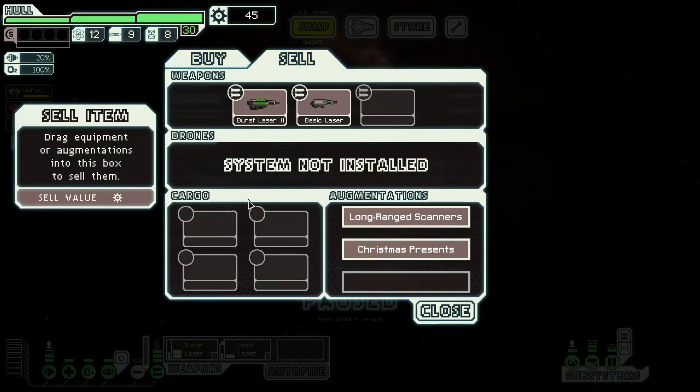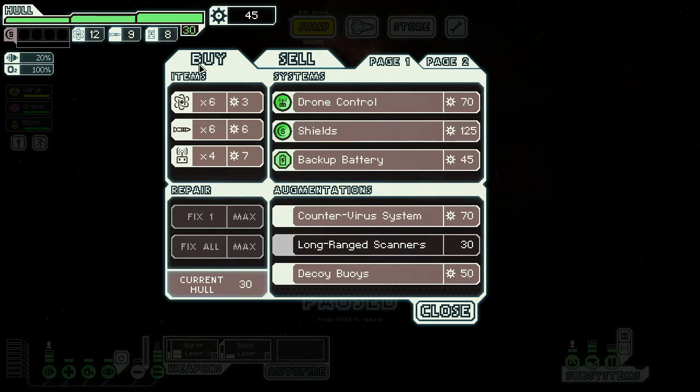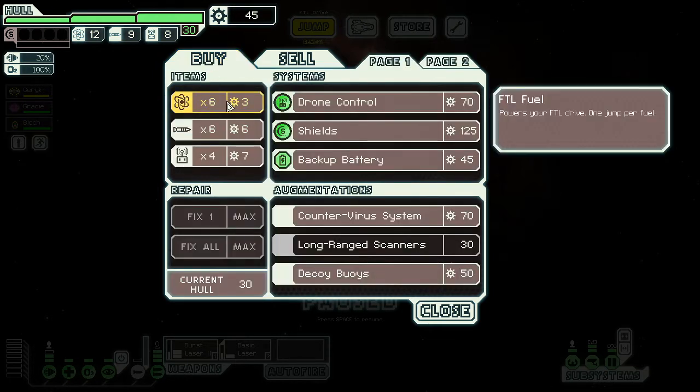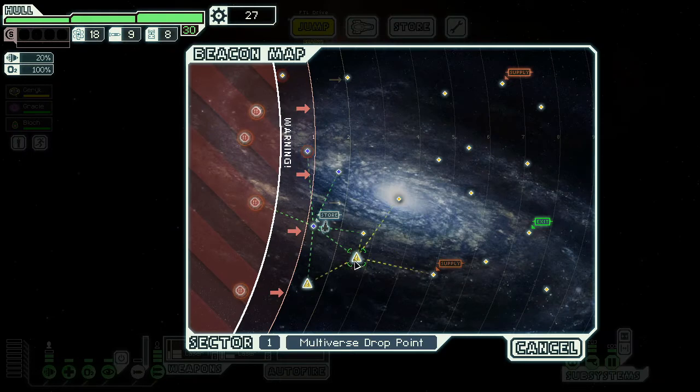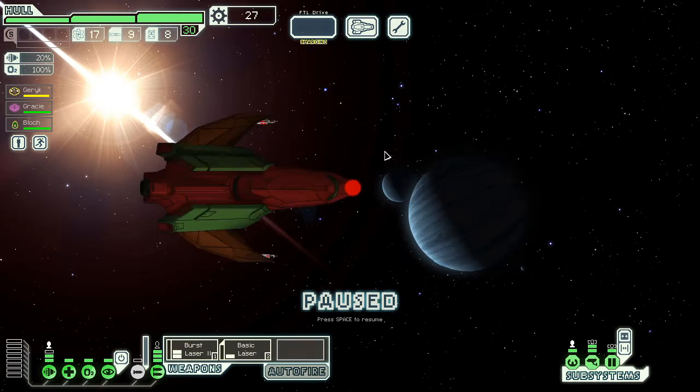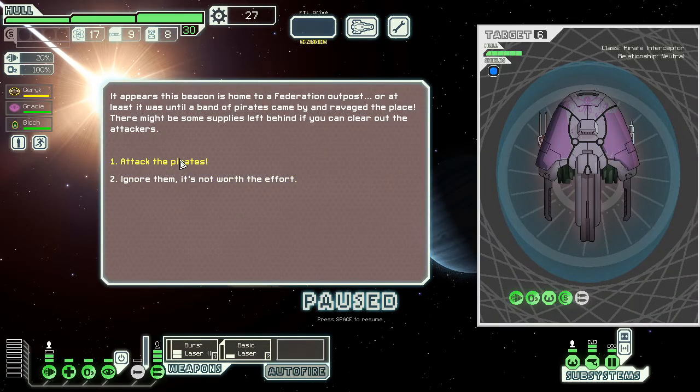I've done a couple of test runs and so far it's been guns. There was a burst falcon that takes 30 seconds to charge but shoots 26 bullets — it needed like seven power, some insane amount. I was just trying to get the Christmas presents to open. I'm going to keep the Christmas presents even though I can't open them — I can still deliver them to children, and that gets me cookies and milk I can sell for 25 bucks each. The issue is every time I get cookies and milk, the fleet doubles for one jump.